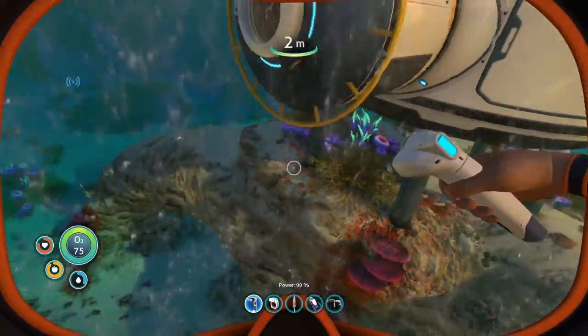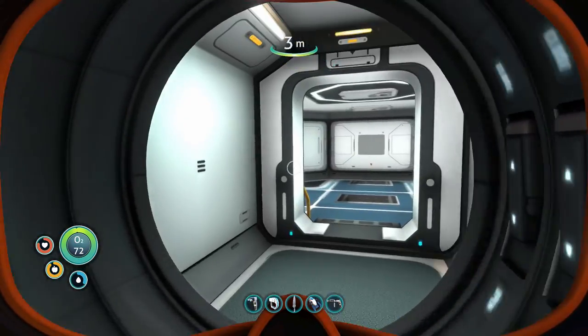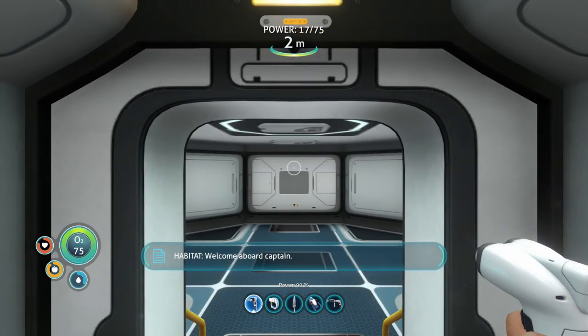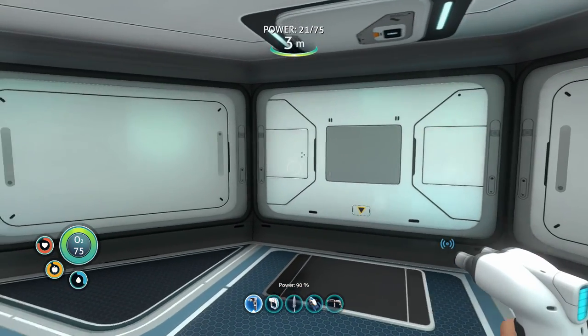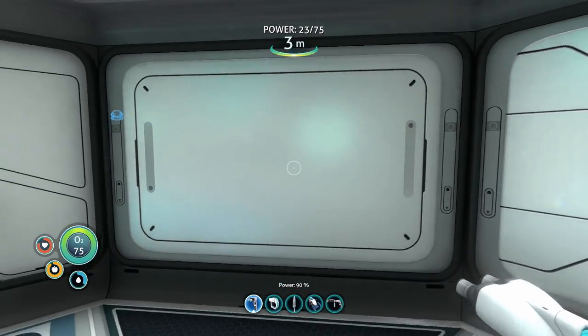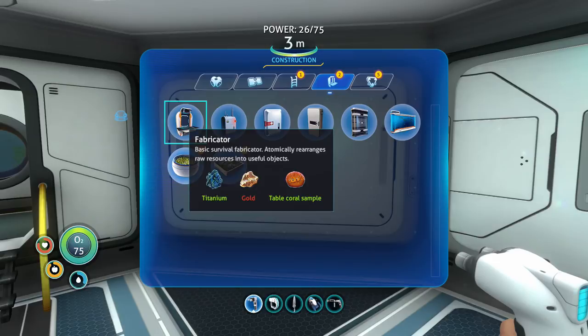Let's jump inside and see what we can put in there. Isn't she beautiful? Welcome aboard, Captain. Apparently we can make windows and stuff. For a fabricator — we have gold. I found another piece of gold while we were out, and another piece from one of the ships too, which is pretty cool. We can make a radio, though I'm not sure we really need it in here. Some of this stuff is kind of expensive.